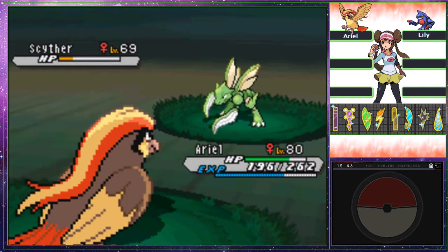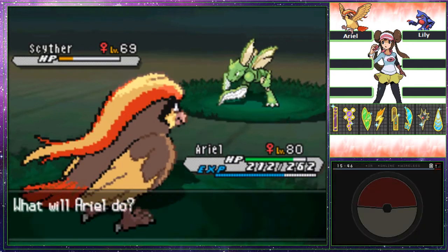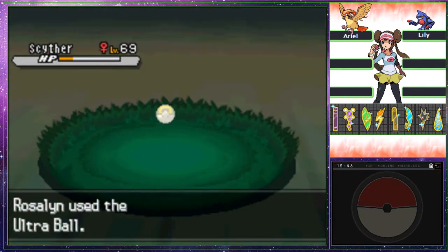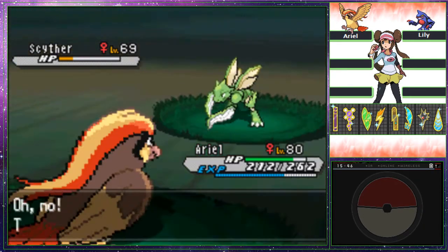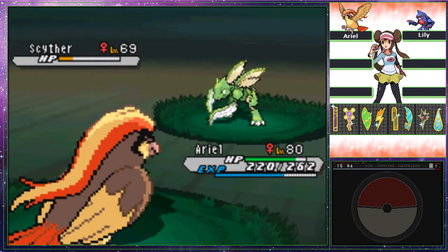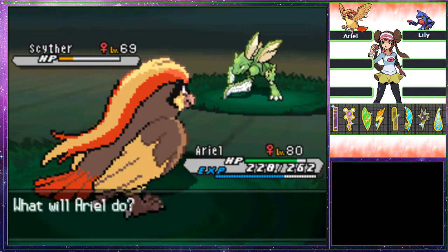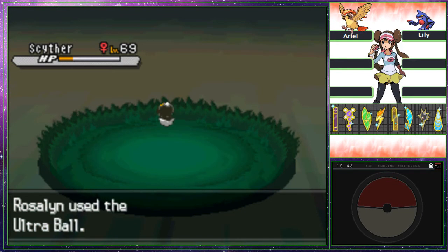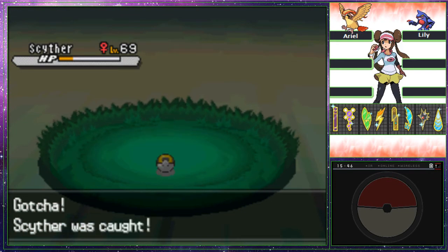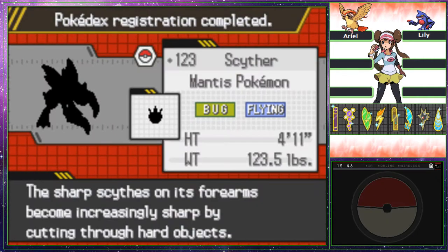What's the worst I could do? It has Air Slash. There's no way it could have Wing Attack, right? I also wish to have it with Technician, but I don't really mind. Scyther, buddy — why is this impossible? Go, Ariel. Dodge it. Down B. A shake, another shake. Phew. Ariel was in a lot of danger but she somehow lives every time.